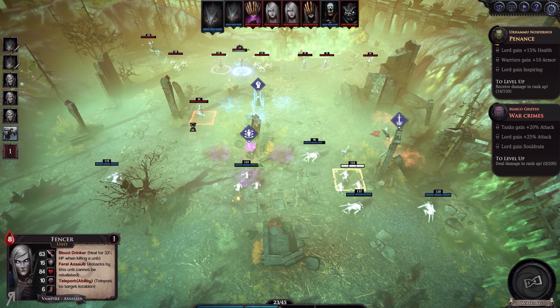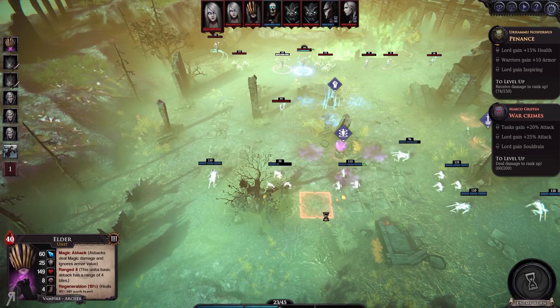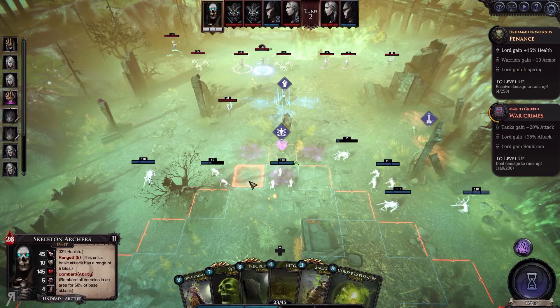We've got a half flank going on. We can kill this — easy, just way overextended. Let's move around here. Bear in mind that units will block each other, unless you have a special unit that can pass through others, like ghosts — ghosts have the ability to pass through enemy units. We'll move our skeletal archers around there.